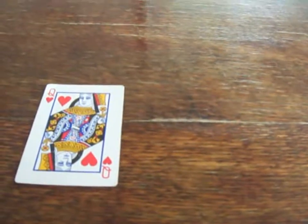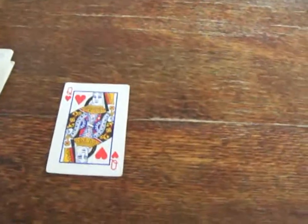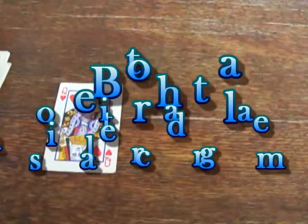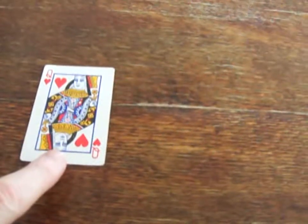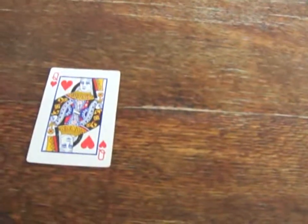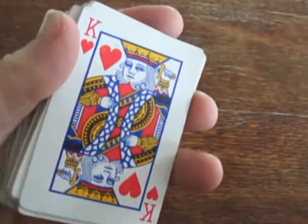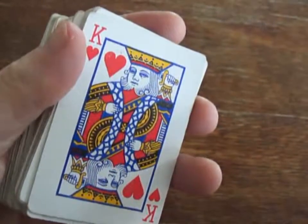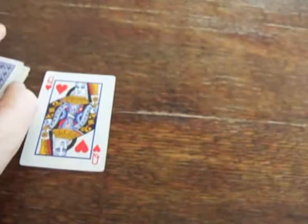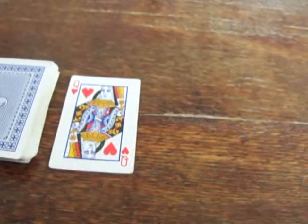This is a simple solitaire or patience game called Betrothal. To set the game up, you start with the Queen of Hearts on the table face up, and your deck is shuffled with the King of Hearts on the bottom. The story of the game is that you are trying to bring the King and Queen of Hearts together at the end of the game for their marriage.